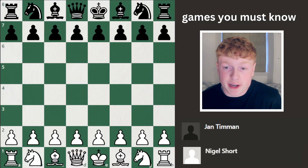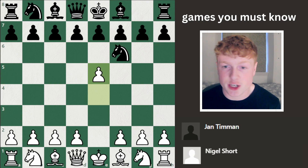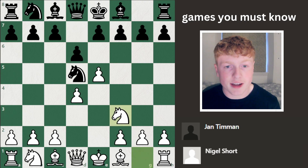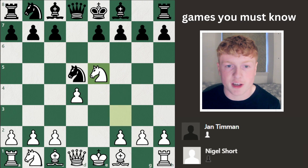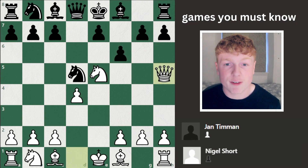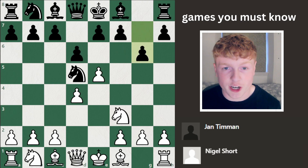Beginning of the game, Short begins e4, we see knight to f6 — this is known as Alekhine's Defense. We see e5, the knight is attacked, it moves out of the way, and then d4 solidifying white's center, d6. Knight f3 — this is called the modern variation because if the pawn takes, you can take back with the knight, and of course you can't kick this knight out. If you play f6, you lose queen h5, and with g6 you can take with the knight, and if pawn takes, you can take the rook in the corner. So you cannot allow that.